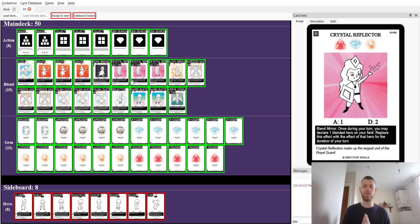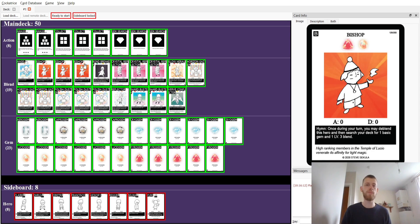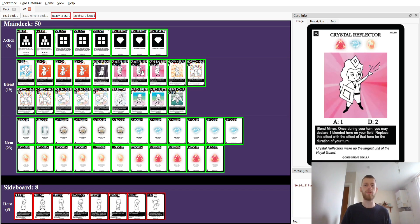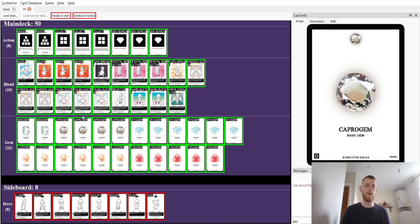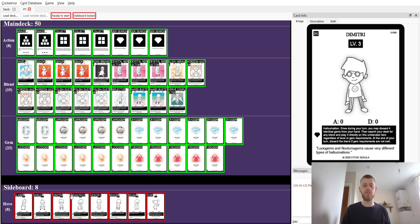We have round two to do it all in, because if we win round one we don't really care about round two as long as we can set up to win round three. We have Bishop and Gem Search to find gems, and Bishop also finds Crystal Reflector, with Glow Herald to find Polystorce.